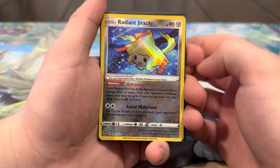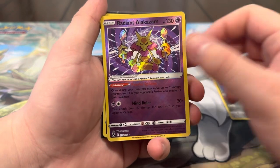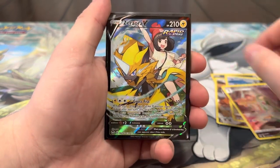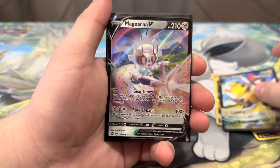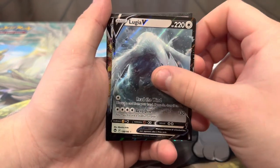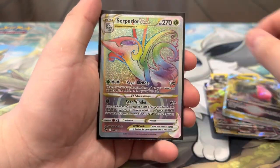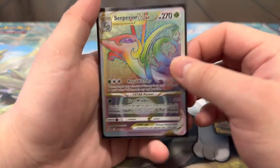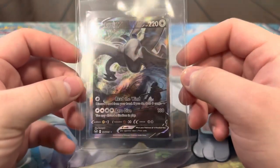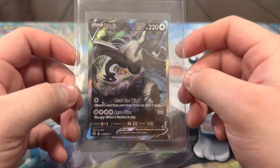All right guys, here's the recap. We had a total of 15 hits, 21 if you include our six hollows. For the radiant cards we had Radiant Jirachi and Radiant Alakazam — very nice. For character cards we had Rockruff, Druddigon, Gardevoir, and Zeraora, which is very nice. For the V's we had two Magearna V's, plus Chestnut, Regidrago, and Lugio V. For the V-max and V-star we had Regieleki V-max and Regidrago V-star. We also pulled the Superior V-star rainbow, which is a sick secret rare. And most importantly, we pulled our biggest chase card — the Lugia altar! I love the artwork on this. If you guys enjoyed the video please like, subscribe and comment, and we'll see you guys in the next one!